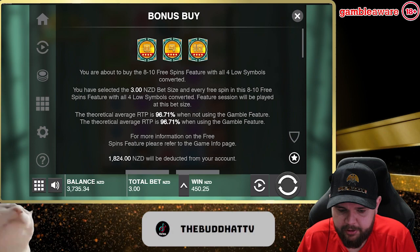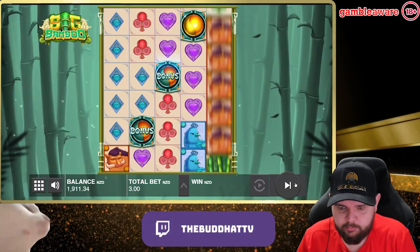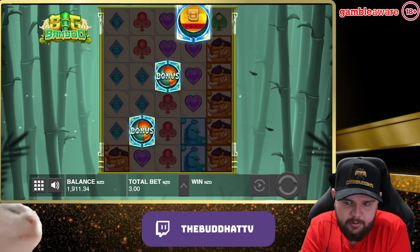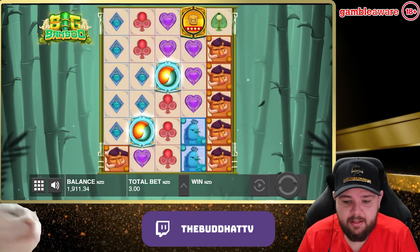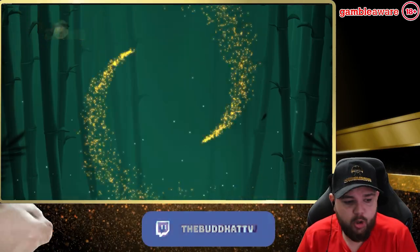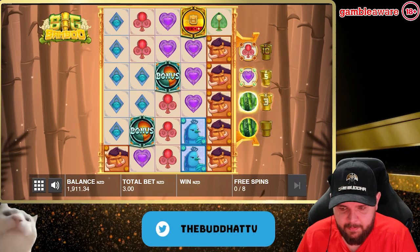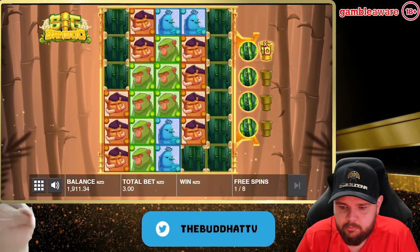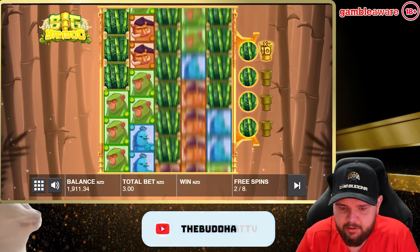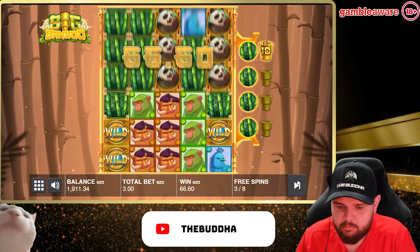But we will get up to the free dollar purchase. Eight spins again — all it takes is one hit, as we know. A couple of coins on the board, some nice hits, some times-tens, a couple of collectors and you're on your way. Okay, nothing hitting there. Wilds — 86.